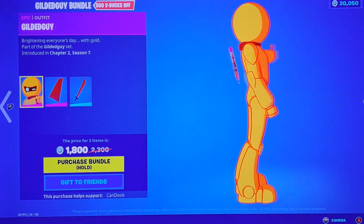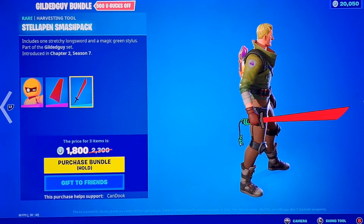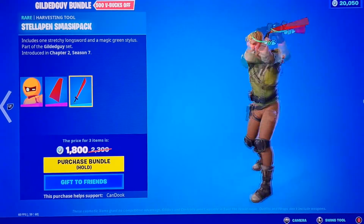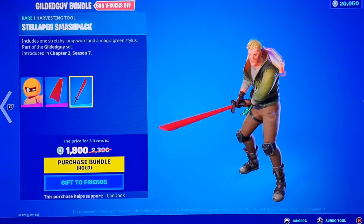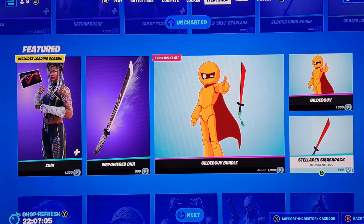I would not be rocking the Gilded Guy unless you got a death wish. We got the Stella Pin Smash Pack — actually a really cool pickaxe, I really like this one. For some reason whenever you hold the pickaxe it shows a default skin, I don't know what that's about.